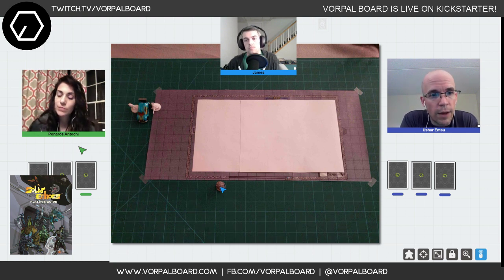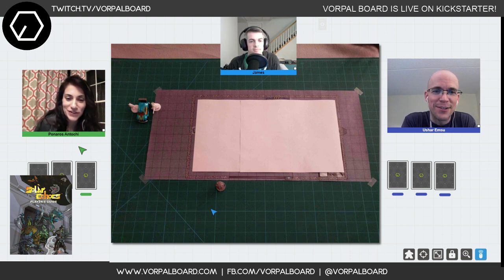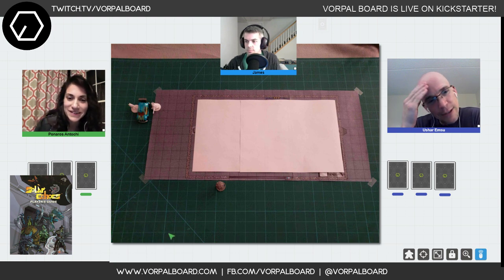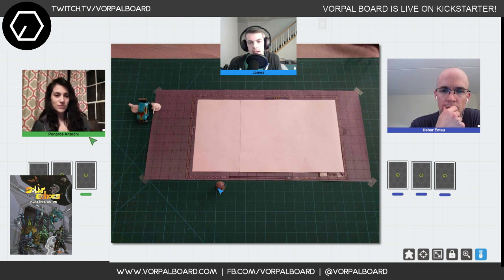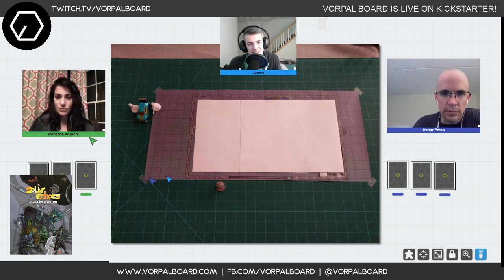Mike moves down to get line of sight on the robot and does a stealth check rolled against the robot's awareness. Mike has a four stealth check, rank one, and a plus-two slither bonus for moving quietly. He rolls four dice and gets a six minus one plus three — that's an eight. The robot rolls a low awareness check and doesn't notice Mike.